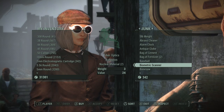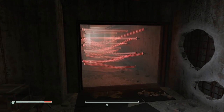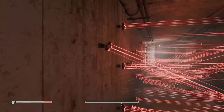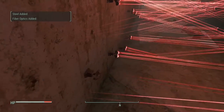One more vendor that you could hit real quick is Proctor Teagan, if you've got the Brotherhood of Steel spawned in. He's at the end of the Prydwen and he's going to carry circuitry, which is a hard one to find, and fiber optics. Now if you're like me and you don't like coming off with your caps, let me show you a couple of places in the open world that you can get a few of these hard to get things.